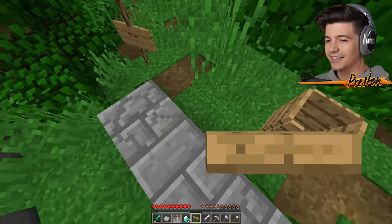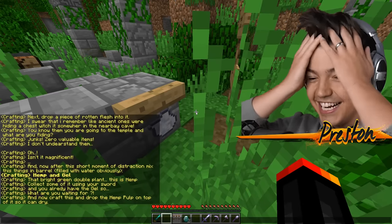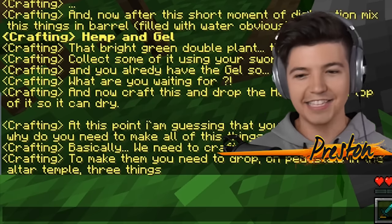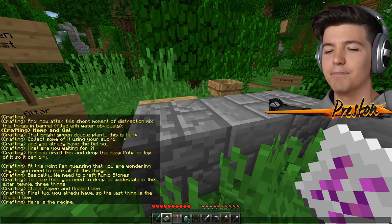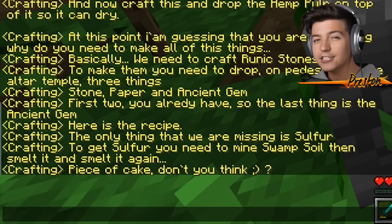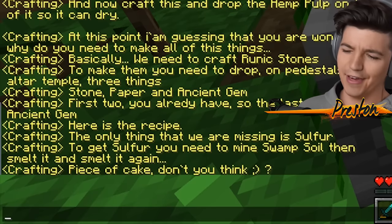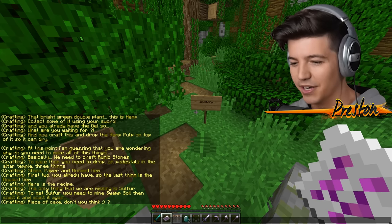We'll put the hangar over here next to the barrel. Now I have to drop the hemp pulp to hang. This is so crazy. It must be dry now. Already written piece of paper! At this point I'm guessing you are wondering why do you need to make all of these things? Basically, we need to craft runic stones. To make them, you need to drop on pedestals in the altar temple three things: stone, paper, and an ancient gem. First two you already have, so the last thing is the ancient gem. There is the recipe. The only thing we are missing is sulfur. To get sulfur, you need to mine swamp soil, and then smelt it, and then smelt it again. Piece of cake.